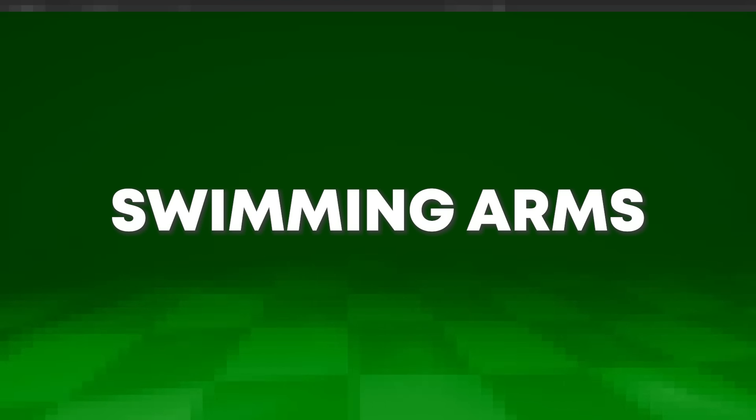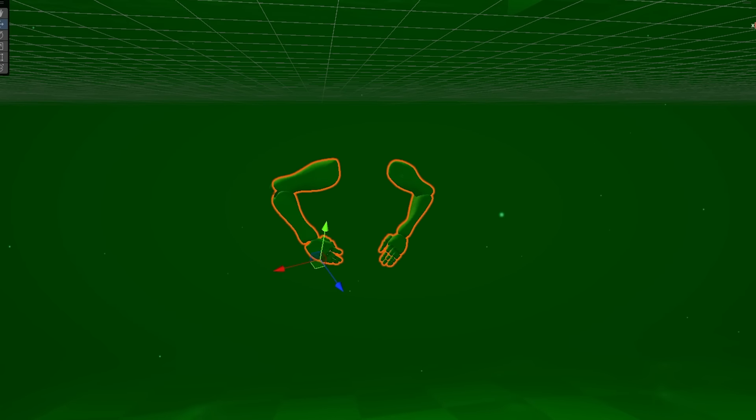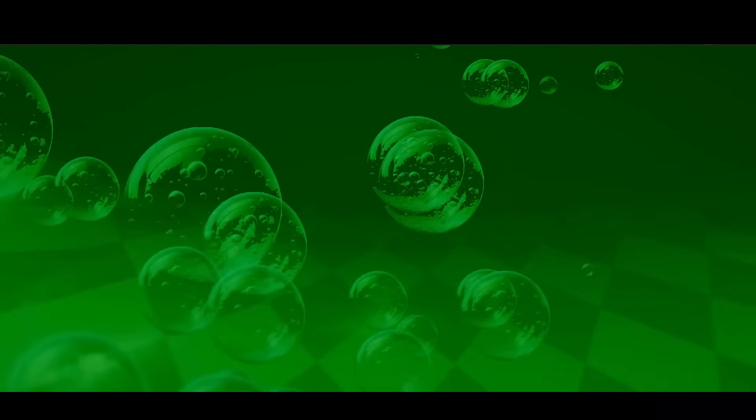Now that we have movement and water, I thought it'd be a nice touch to add swimming arms. So I took this animation from Mixamo and deleted everything but the arms. And now we have swimming arms. Last thing I did was add some sound effects to really make it feel like we were immersed underwater. And with that, we go from this to this. And that's where I'm going to leave it — all we can do now is just hope for a horror game.